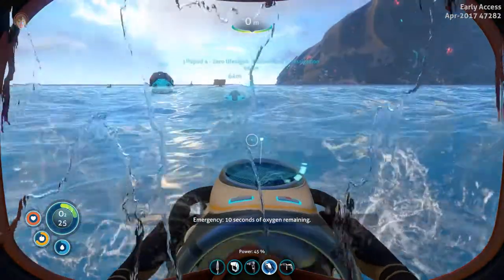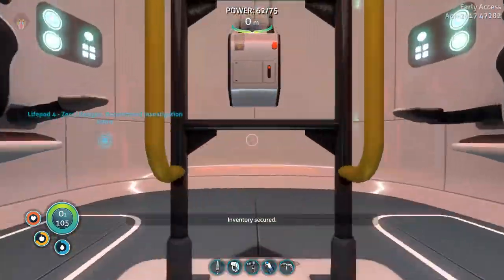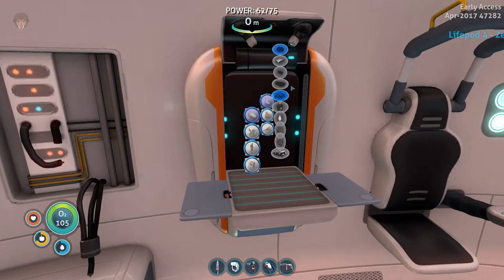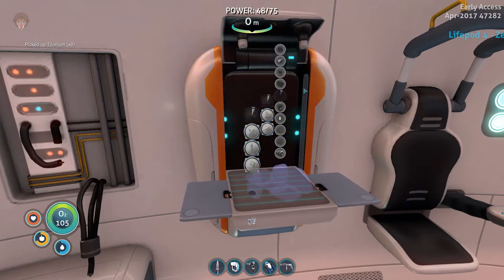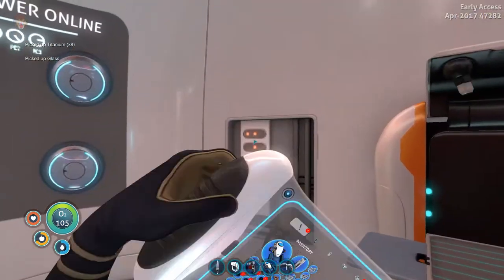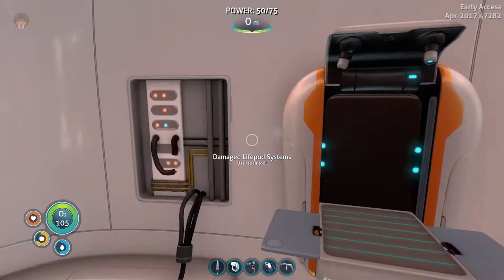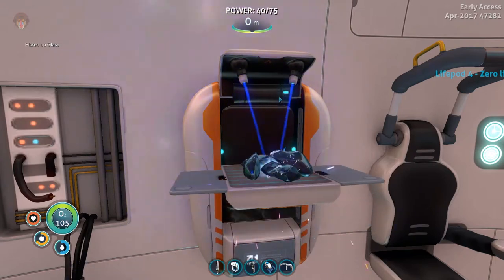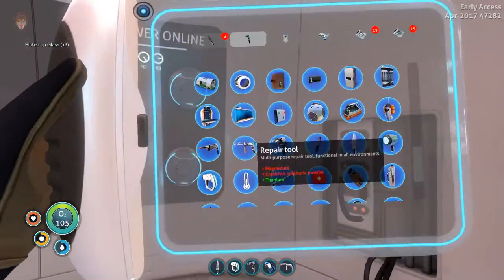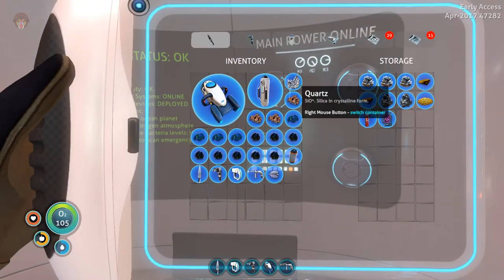Oh crap! It's just a little hilarious oxygen situation. That away and let's start grinding down these guys. How many do those lockers take? Two titanium, one glass - okay, now I think we're good. That's one, two, three, four lockers. Yeah, we're good. Let's go ahead and store these guys in here for now.